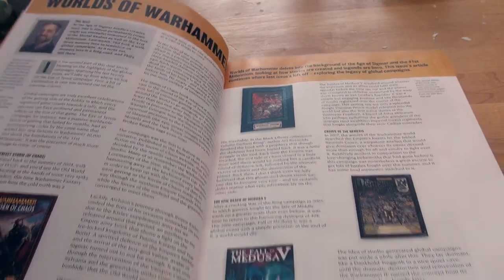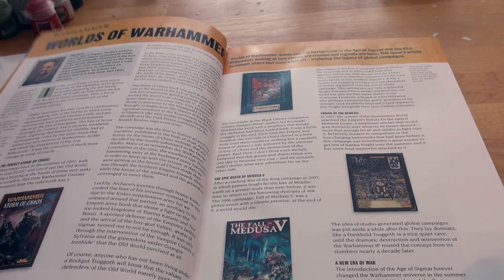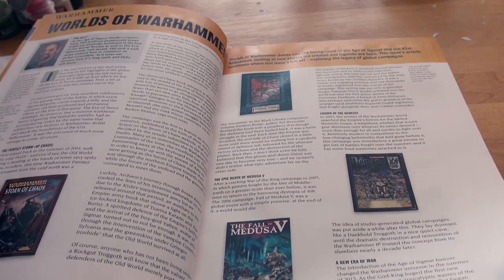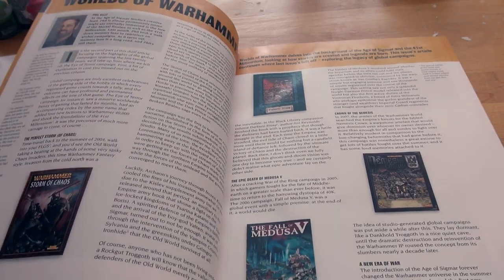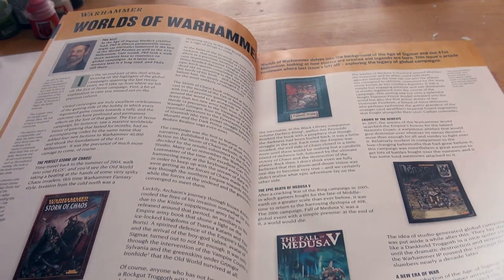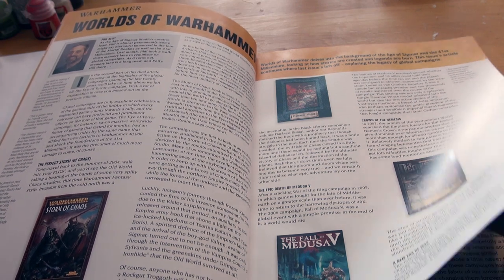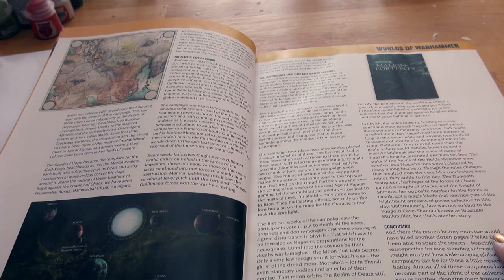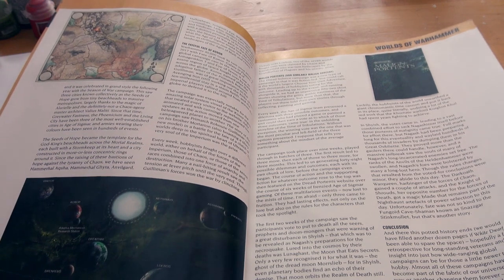Worlds of Warhammer delves into the background of the Age of Sigmar and the 41st millennia, looking at how stories are created and legends are born. This issue's article continues where last issue's left off, exploring the legacy of global campaigns. With Phil Kelly continued. The perfect storm of chaos, the epic death of Medusa V, Crown of the Nemesis, a new era of war, the fateful fate of Conor, malign portents and malign sorcery, and conclusion.